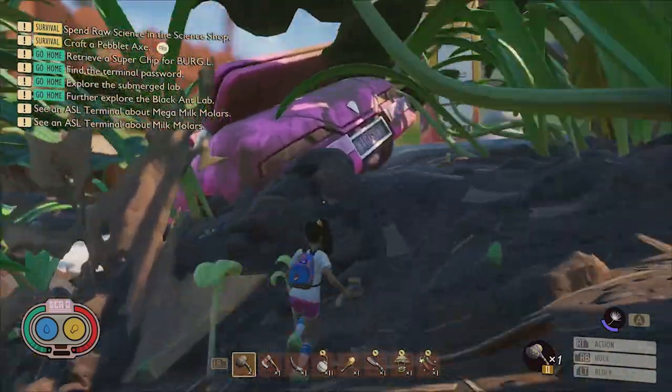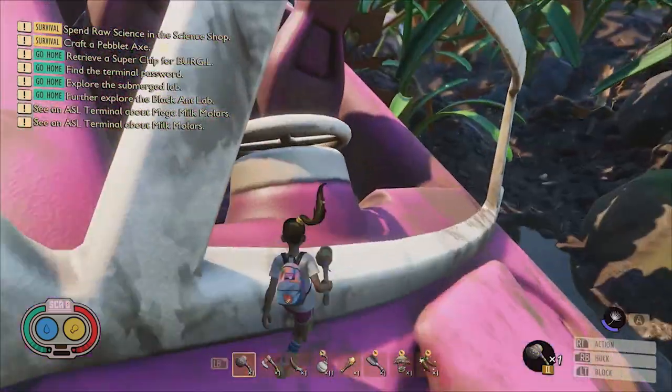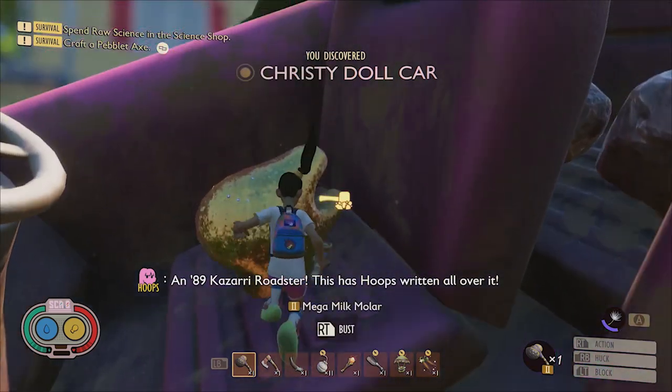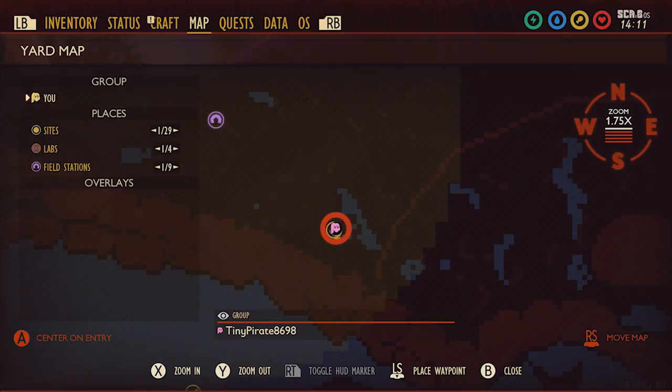In order to reach this mega molar, you'll need to locate the pink toy car where you can find it in the driver's seat right behind the steering wheel. Here it is on the map.